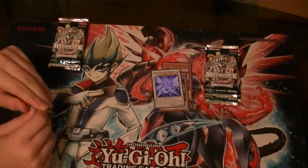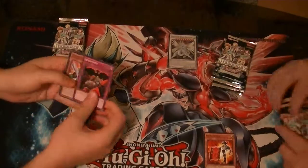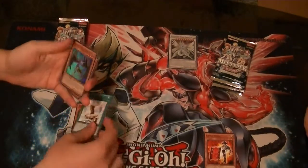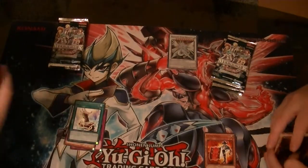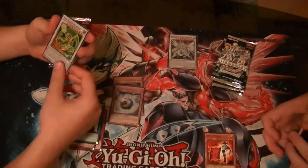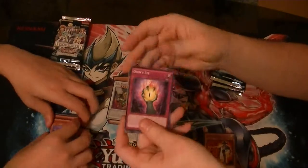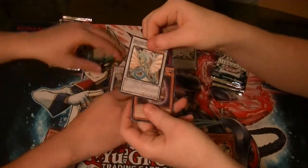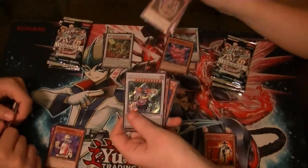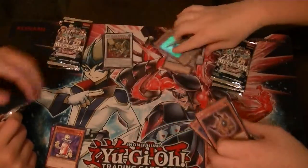Hey, you got an Effect Veiler? You got an Effect Veiler I can borrow? All our rares: Nordic Relic Knier. And then an Ultra Rare Blackwing Shura of the Blue Flame. A Secret Unknown Synchron. A TG Blade Blaster — that's a Super. Good old Ancient Fairy Dragon common. Our rare is Super, Ultra: Zvartoff of the Nordic Alfar. Secret: Loki. Super: Mechlord Emperor First Kill.